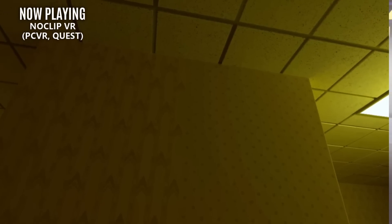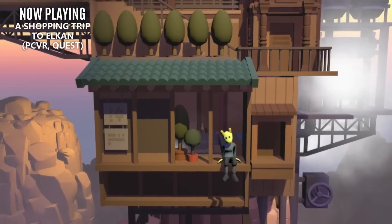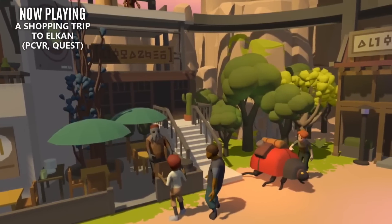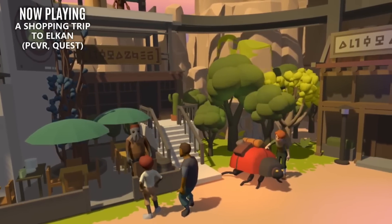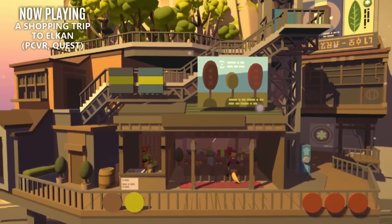Now if that's a bit too spooky, you could chill out in the Shopping Tale to Elkin. This is a casual hidden object title that'll have you exploring a cute little miniature world. You're tasked with finding various items hidden inside buildings, behind trees, and stuffed in containers. This game was just made as a prototype for a much larger title, but it's still worth checking out.